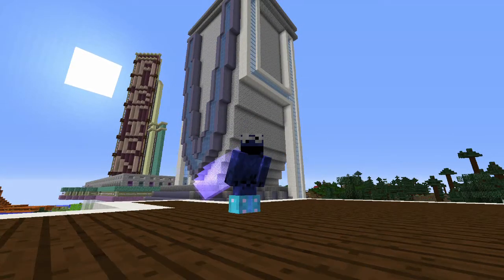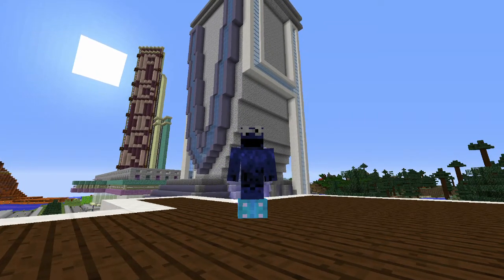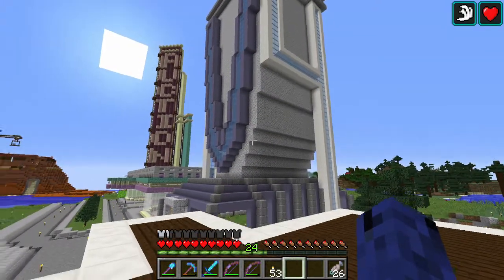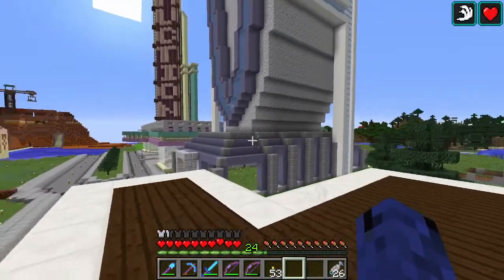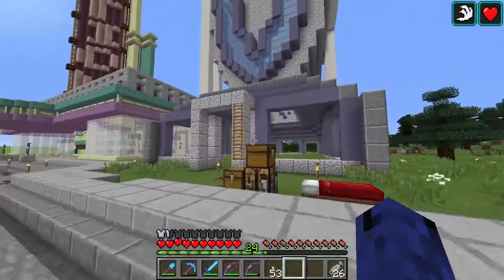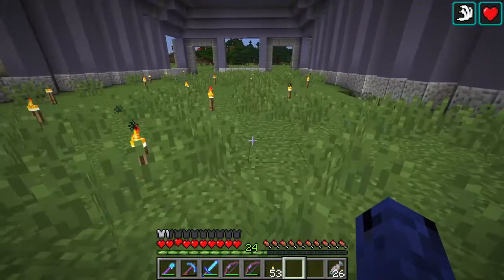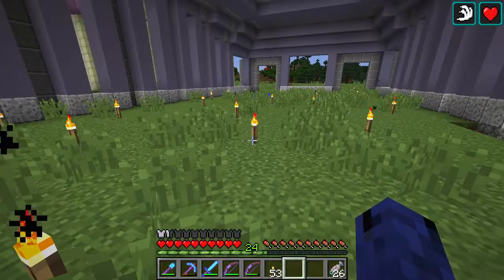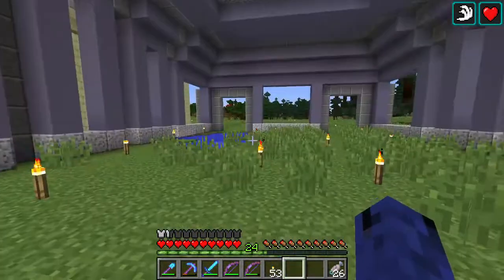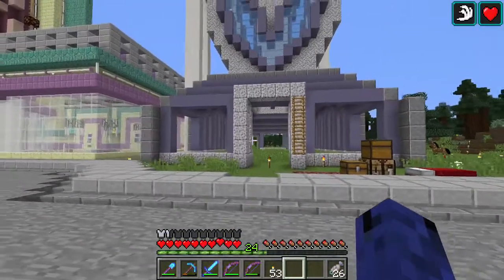Welcome back everybody to the V4 vanilla server. Last episode we got started on that skyscraper - the old V4V building - and today we're gonna continue work on it, hopefully get a lot of the interior done and maybe a little landscaping around the outside. The first part is definitely to start tackling some of the bigger areas like the floor, all these windows, and the roof - we need to stop getting rain in here, it's getting ridiculous.